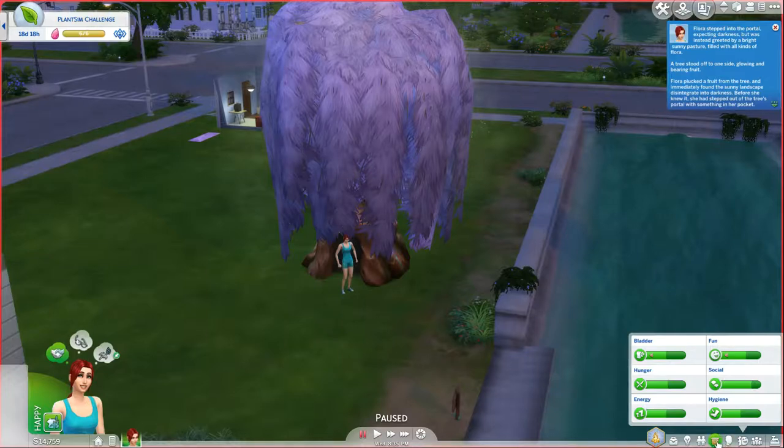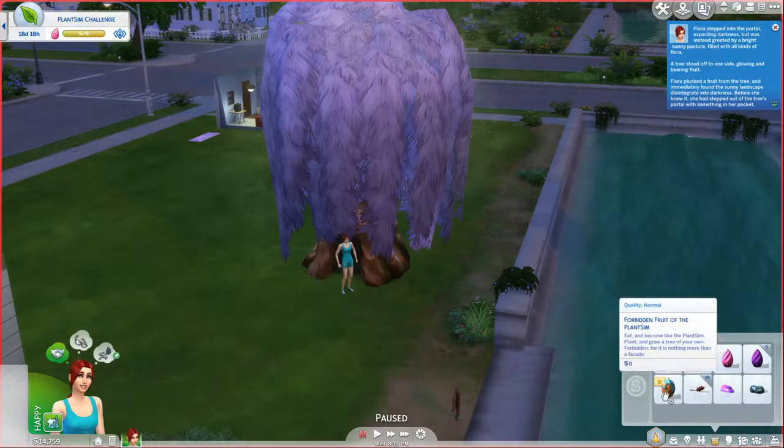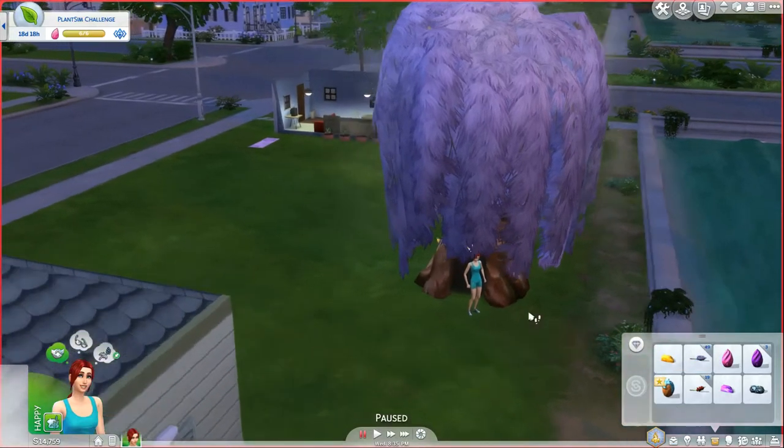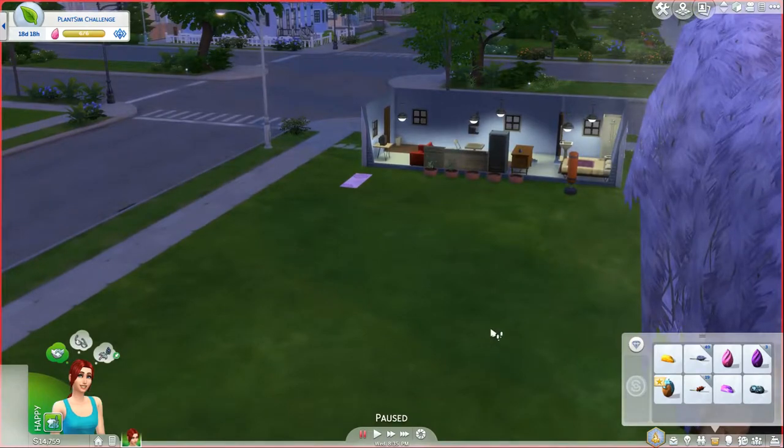Here we go — out of the tree! Flora stepped into the portal expecting darkness, but was instead greeted by a bright sunny pasture filled with all kinds of flora. A tree stood off to one side, glowing and bearing fruit. Flora plucked a fruit from the tree and stepped out of the portal with something in her pocket. In the inventory: forbidden fruit of the plant sim — eat and become like the plant sim, or plant it and grow a tree of your own. So we can either eat it or grow it.